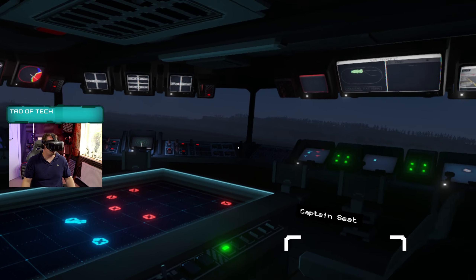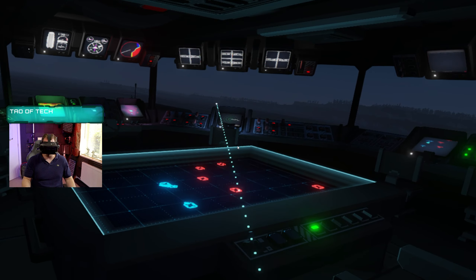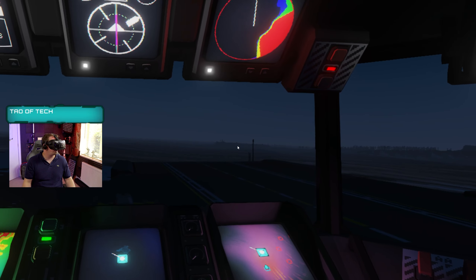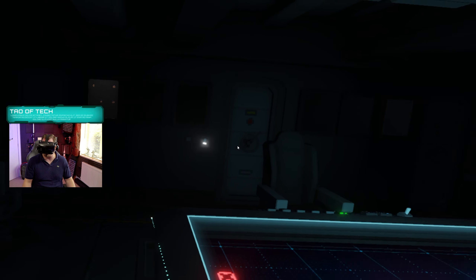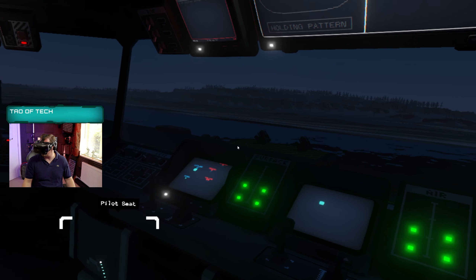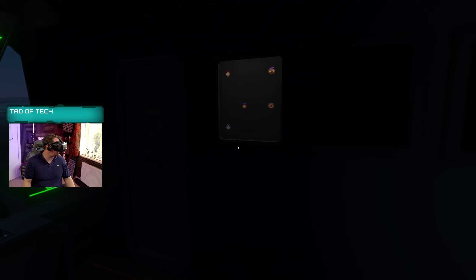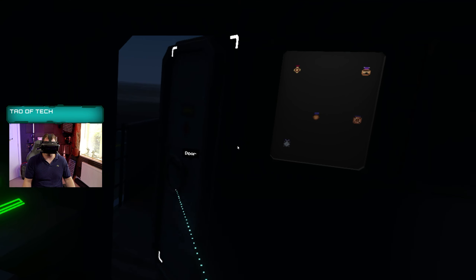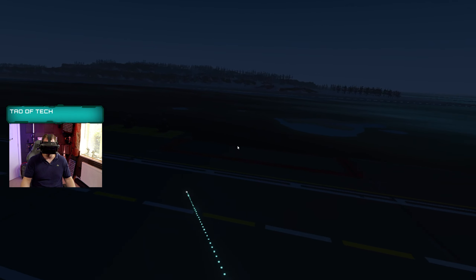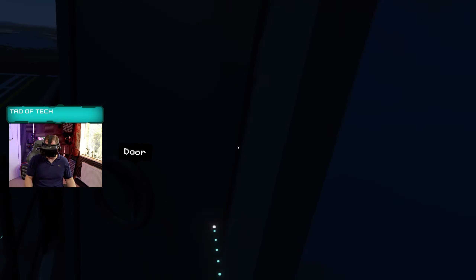Here we are on the bridge of our aircraft carrier. As you can see, we've got full locomotion. It doesn't support snap turning on the joystick but you can do that with the buttons. It didn't have locomotion when it was first released — there was quite the outcry from the community about that — but you can see you can navigate all the way around the bridge. All of these stations are completely interactable. They actually control what the carrier is doing, and you can also open these doors and walk out. You can see the aircraft coming out of the carrier, go down the stairs, and actually go to different parts of the ship.